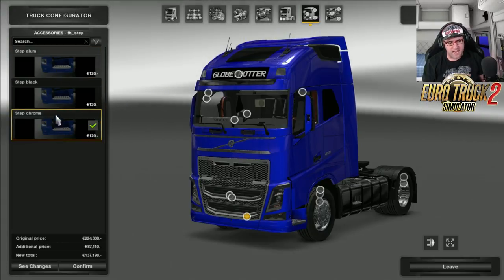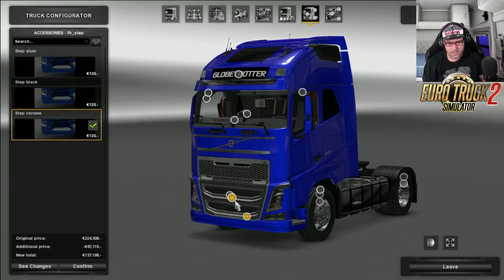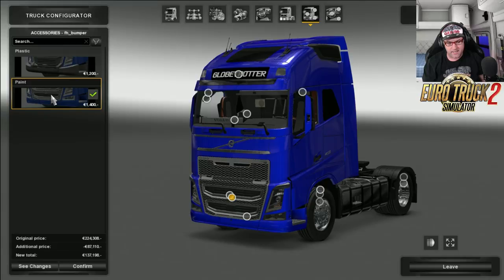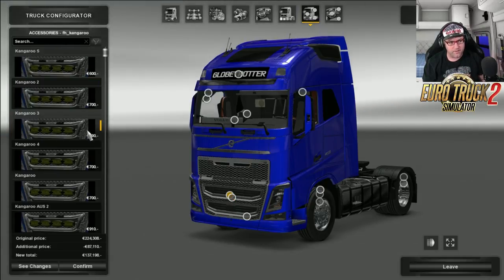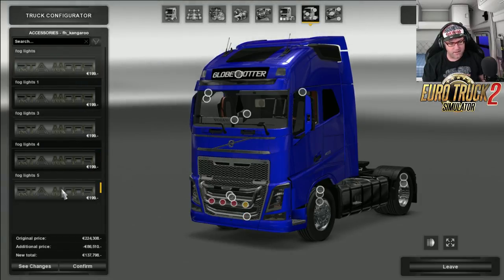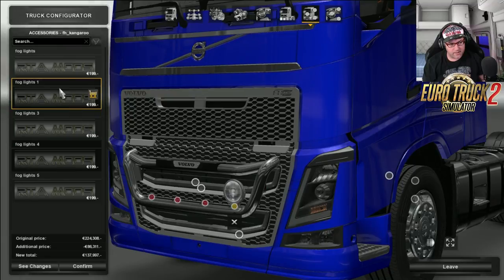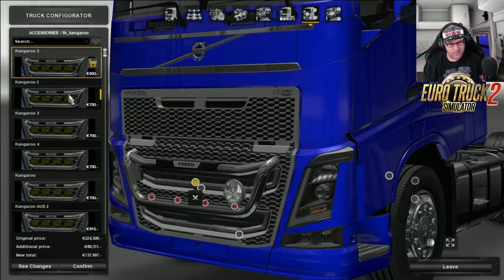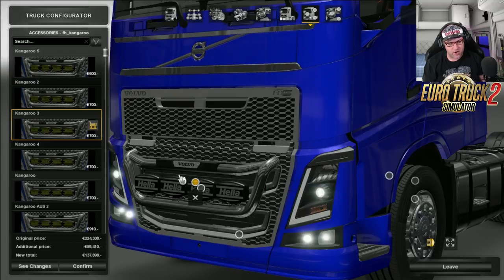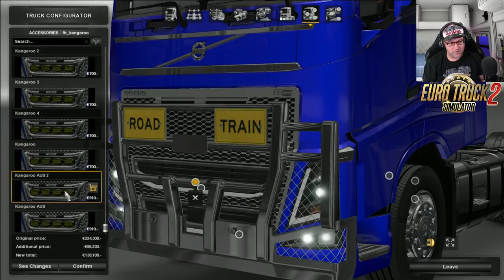First of all, there are steps — so you've got different kinds of steps there: aluminum, black, and chrome. Let's go with the chrome. There is a plastic bumper, and there's the painted bumper. I can't go past the painted one — I like that painted one. Now here we go with different kinds of bumpers. There are different options here for spotlights you can put on.